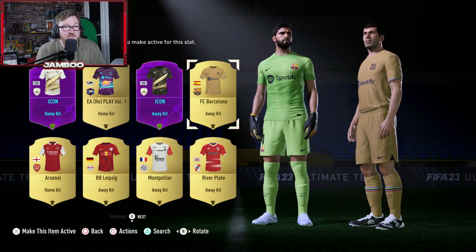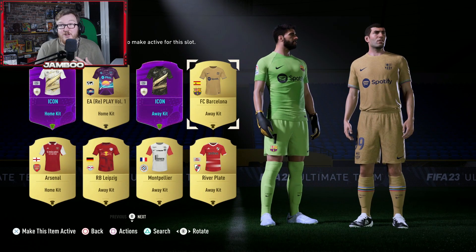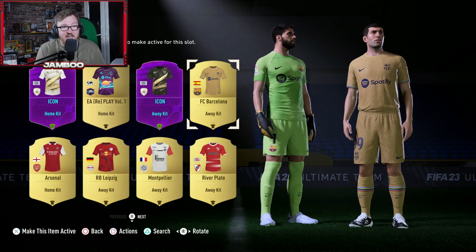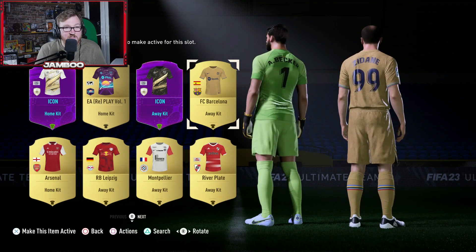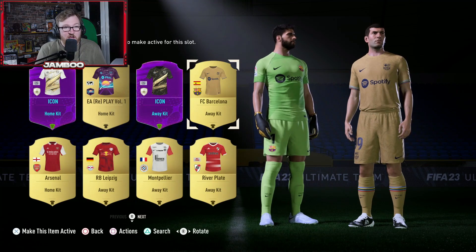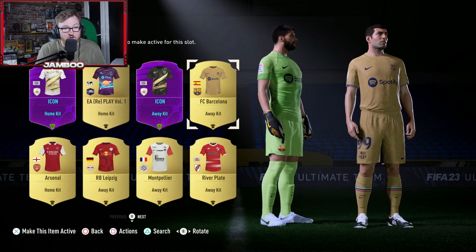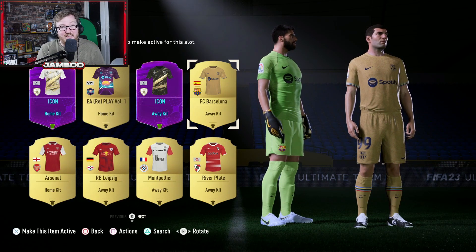We've got this absolute beauty of a kit which I'm actually considering getting in real life — the shirt. I love Barcelona and I love this kit. You can't see quite so clearly the exact patterns on it, but it does have some really cool patterns. It's obviously gold. I actually like the Spotify sponsor on it as well. This is one of my go-tos. I really like the pattern on the socks, and overall Barcelona released some banging kits.